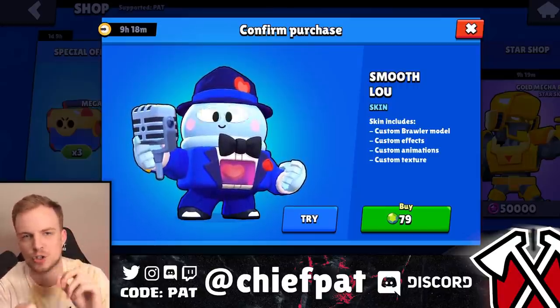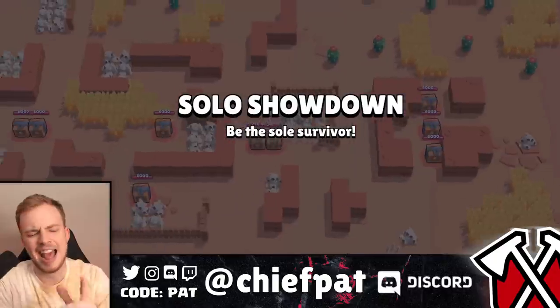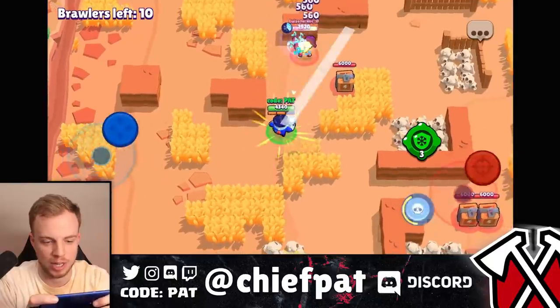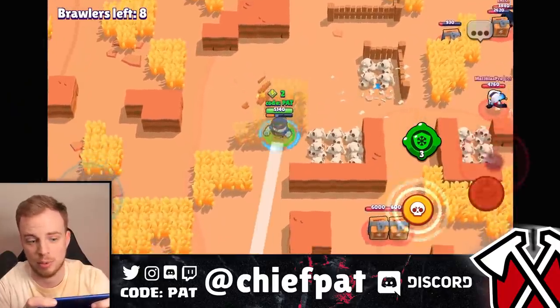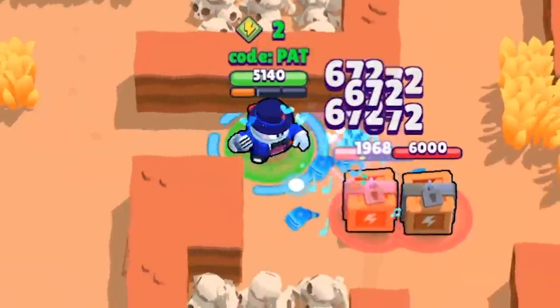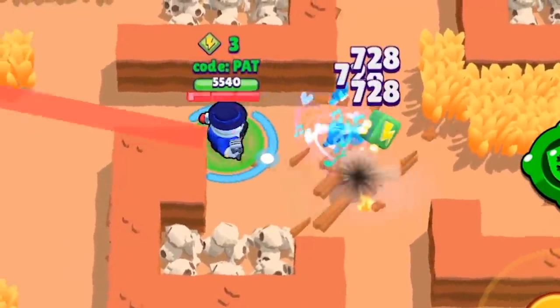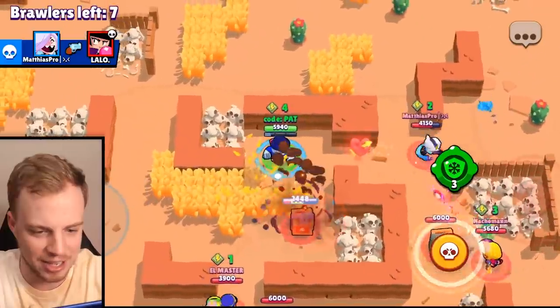Next up: the new skin for Smooth Lou. I'm not gonna lie — I feel like I always forget that Lou exists inside the game. Let's bring him back, use him in Feast or Famine or Skull Creek, and see if we can get this dub. Lou is one of the most forgotten brawlers in Brawl Stars. Lou came out not that long ago and it feels like two days later everyone was like 'okay, what's next.' I feel like Super Salt needs to drop a big buff on him just to make him OP for like two weeks so people actually remember who he is. But for this new skin at 75 or 79 gems — really not a bad deal. You actually have musical notes flying out, which is probably the sickest particle effect we've seen so far.